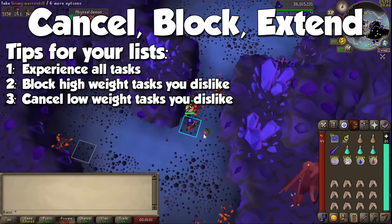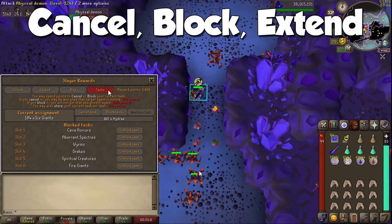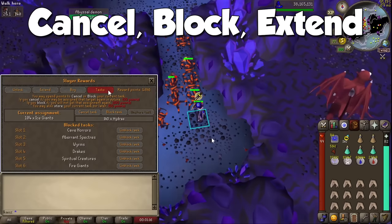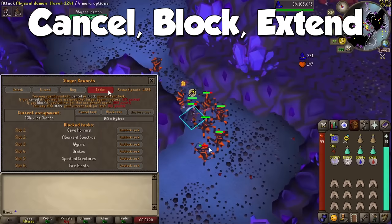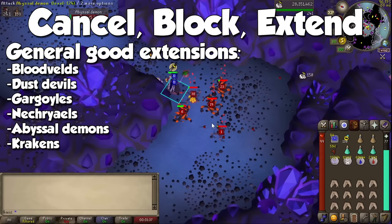The general rule of thumb: completely block high-weight monsters you dislike, and cancel low-weight ones you don't like. My personal block list is Cave Horrors, Aberrant Spectres, Wyverns, Drakes, Spiritual Creatures, and Fire Giants. Since I'm still hunting for the Hydra pet, I block Wyverns and Drakes because they share the same weight as Hydra, giving me a higher chance for that task. For extensions, good candidates include Bloodveld, Dust Devils, Gargoyles, Nechryaels, Abyssal Demons, and Krakens, as they offer great experience, cash, or AFK time.